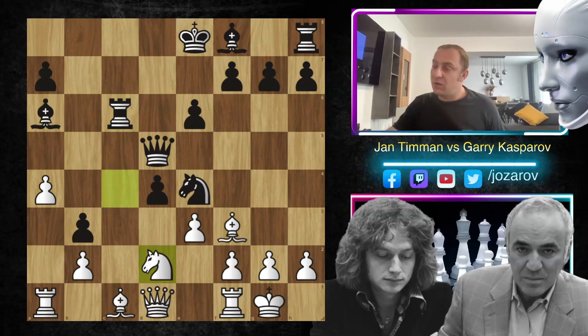And now knight to d2. It seems that something went wrong for Kasparov because the knight is pinned, but of course we now have the opportunity to play the move f5. f5 is now really fixing the position in the center.